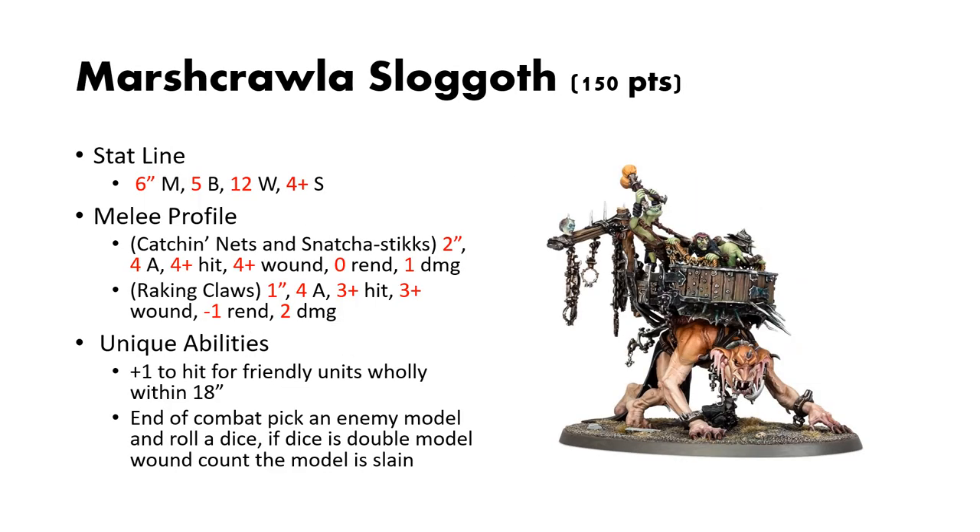Speaking of the Marsh Crawler Slogoth, they come in at 150 points and they have a stat line of 6-inch move, 5 bravery, 12 wounds, and a 4-up save. They have 2 melee profiles — the Catch-a-Nets and the Snatch-a-Sticks — with 2-inch reach, 4 attacks, 4s to hit, 4s to wound, 1 rend, and 2 damage.